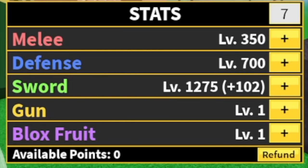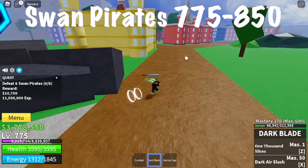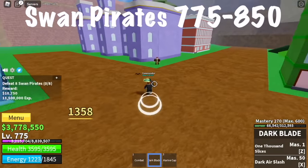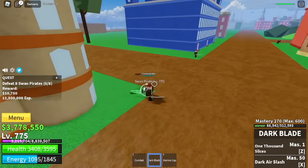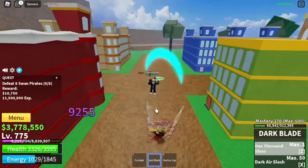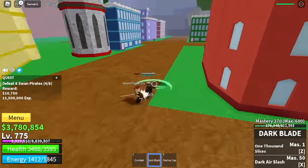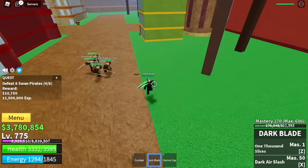Stat check: Melee 350, Defense 700, Sword 1,275. Next up, we're going to start grinding pirates. I'm going to show you a full clip on how to finish a single quest because someone requested it — comment on the comment section if you want me to do it that way. So we're going to lure 4. After that, you can use your observation haki so that you can dodge their attacks. Jump, use your skills to damage them, and use your left clicks to finish them off. Do it twice. That's how I lure and defeat the Swan Pirates.